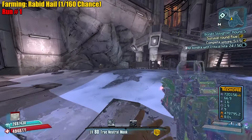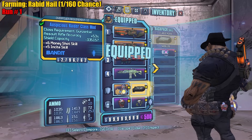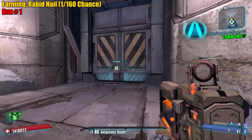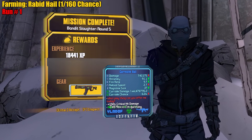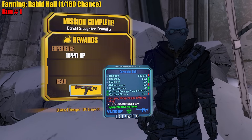Alright guys, we did it — round five done. Fable Tortoise, Auspicious Raider — now we save and then read-only. Time to farm Hail. Yes! Come on, first try! Yo, that was actually pretty close — matching grip, corrosion, but not the right prefix. We'll try again.